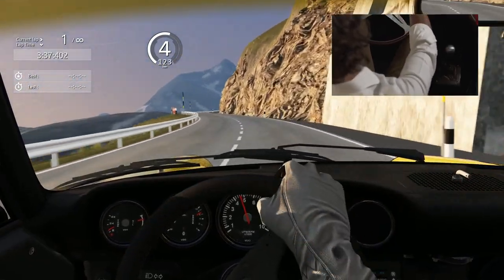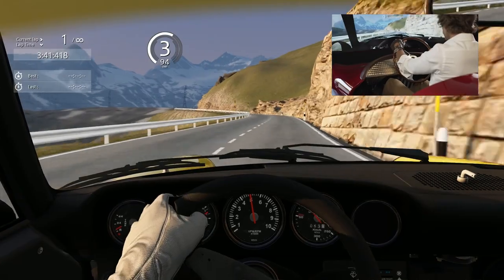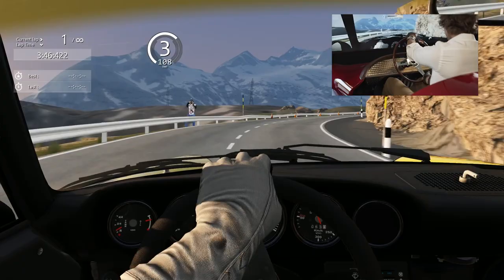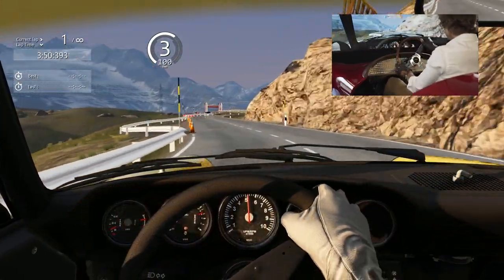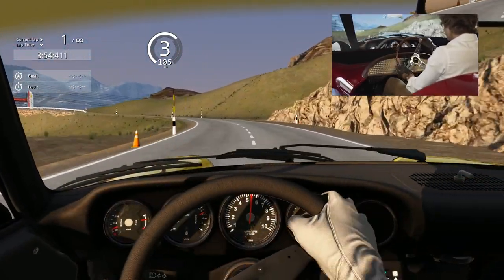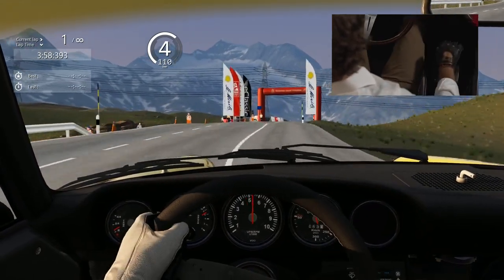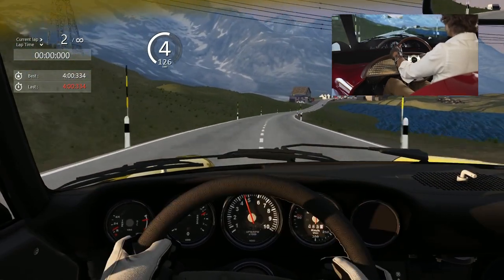Fourth gear. Back in third gear. I need to survive. Last section. Almost done — fourth gear. And we've arrived on top of the Bernina Pass. Here we go. I hope you enjoyed it and I'm sure you're going to have a lot of fun.